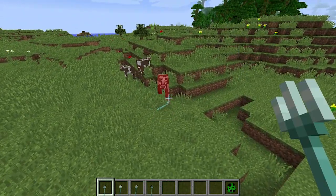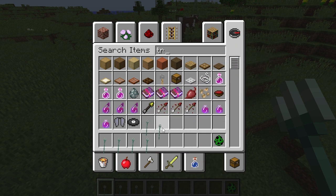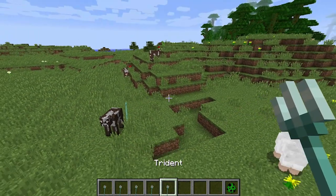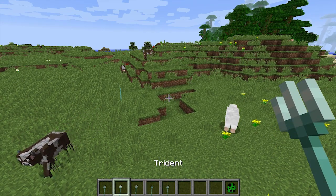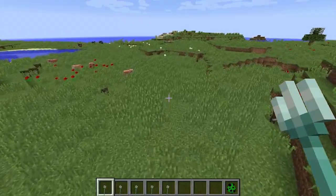Yeah, it's so much faster — a very noticeable difference. Let's grab the regular trident and test it. Regular trident versus Riptide 3 — so much faster throwing.